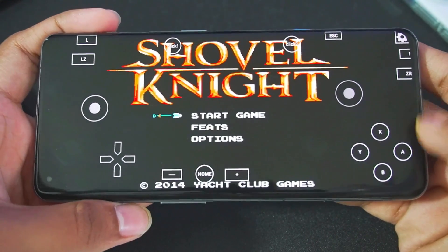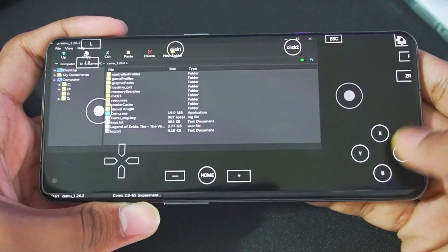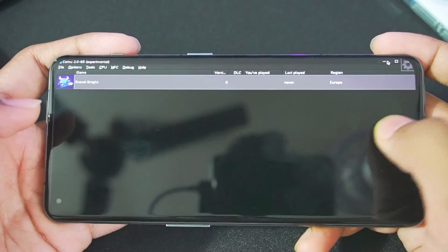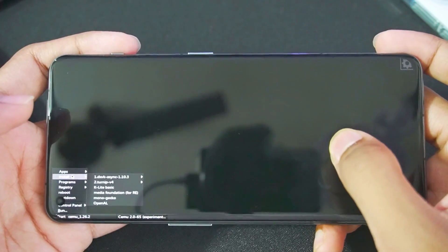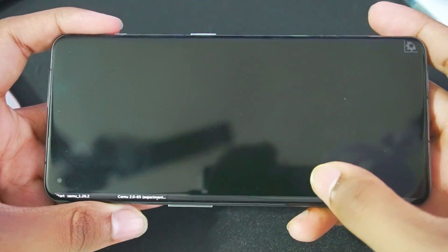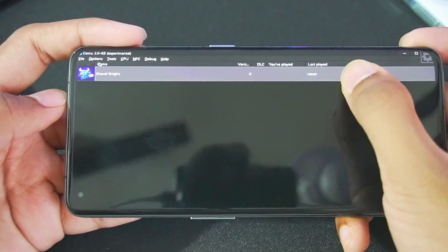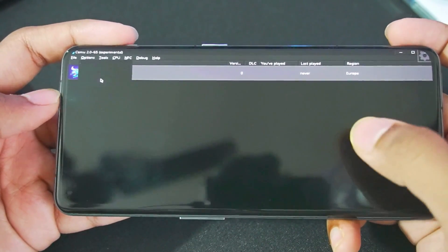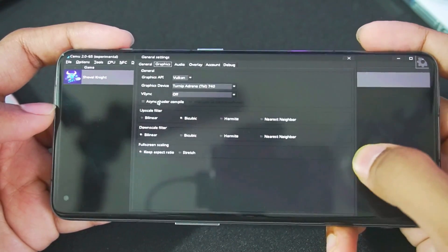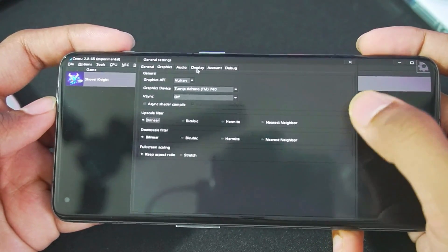I have already configured my controls for CEMU on Android using Input Bridge. The emulator just crashed. A possible fix is to go to the start option and decrease the DXVK version to 0.96 — CEMU will work a bit better. Now that the CEMU older build crashed, let's try out the newer build. The settings should be similar to the previous build — go to graphics, upscale filter should be bilinear, and that's about it. You don't need to change anything else.